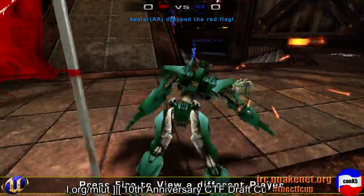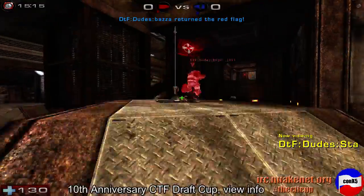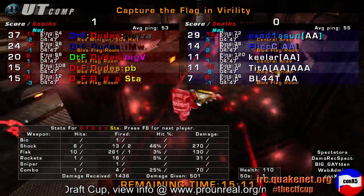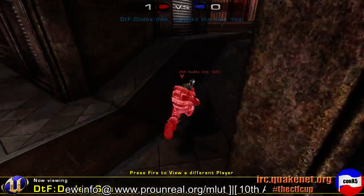Red's going to be coming in one at a time. Blue needs to be taking them out. He does go down. Flag gets returned. That's going to be the first cap here for ETF as they go up one to nothing, just about a quarter of the way into this match.